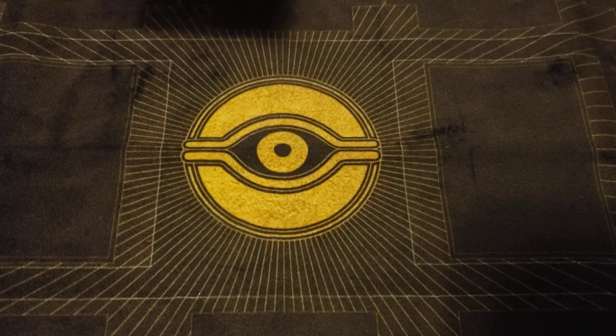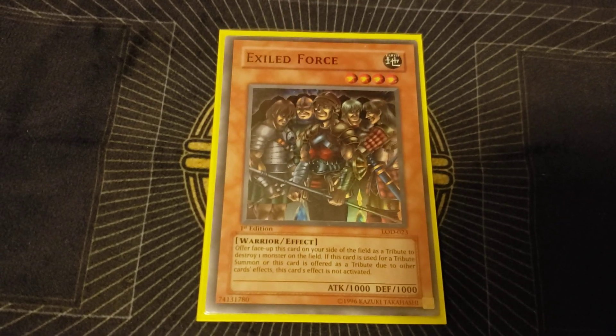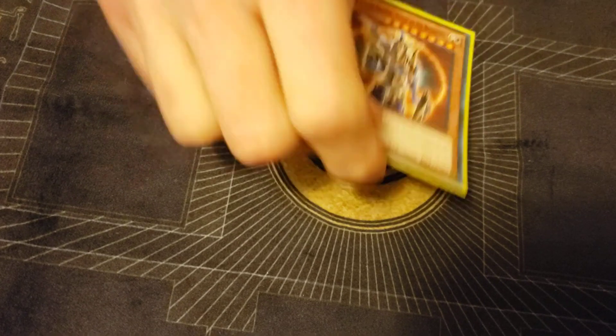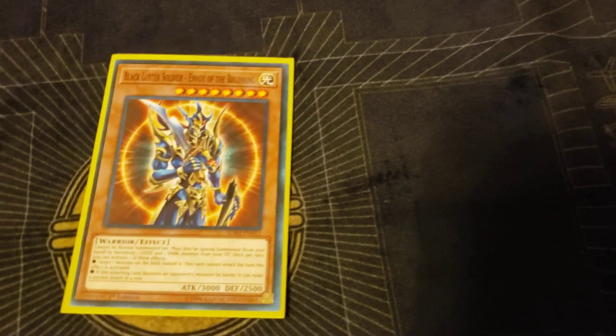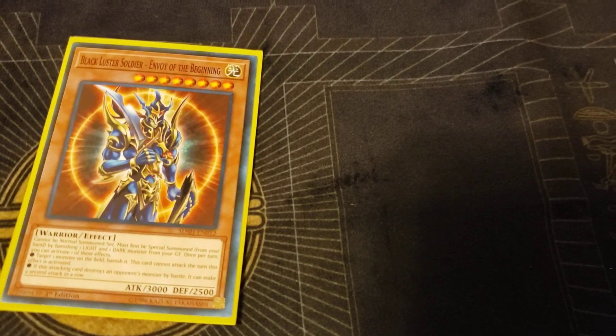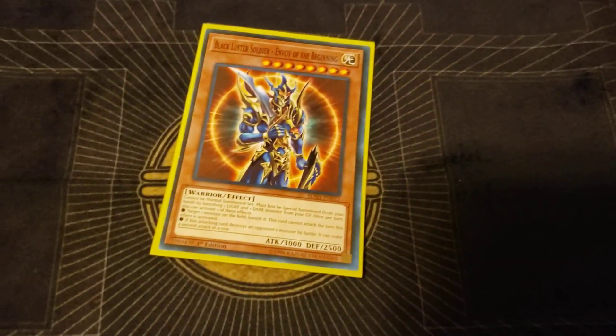Exile Force is here — it's the number one tutor target and good removal in general. Playing one Exile Force. Not totally sure why he's playing D.D. Warrior Lady since he doesn't have a lot of Darks and Lights — he's got Breaker, D.D. Warrior Lady, and Sangan, so maybe that one random hand comes together.